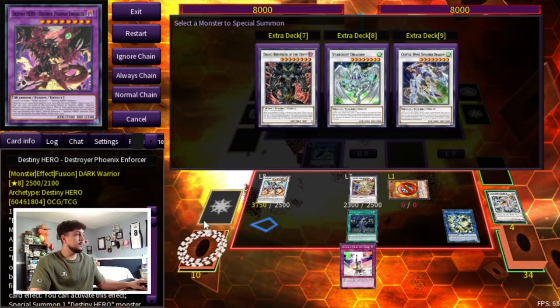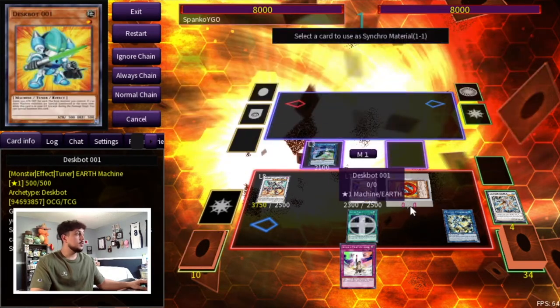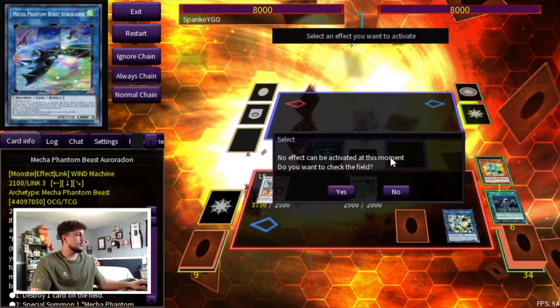Doesn't really matter which one you summon back. Then you have two options: one, you can go into Crystal Wing, which is a monster negate and another Synchro. But here what we're going to do is go into Stardust Dragon. We're going to set our Assault Mode Activate and pass. We proceed to End Phase.